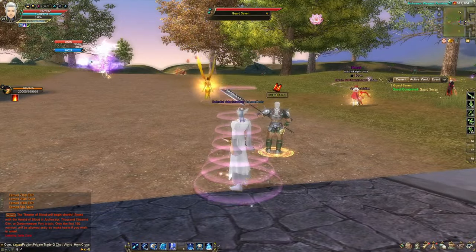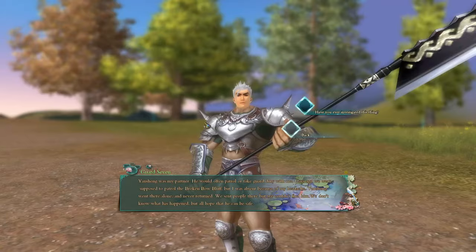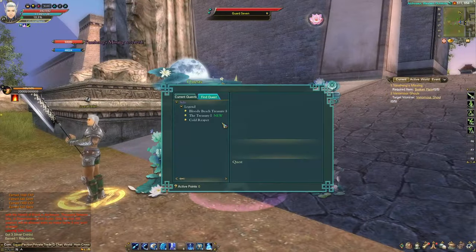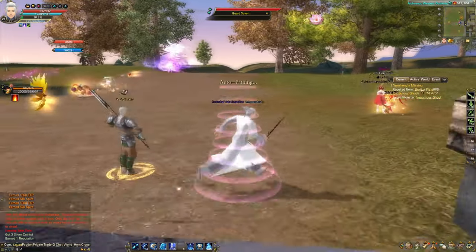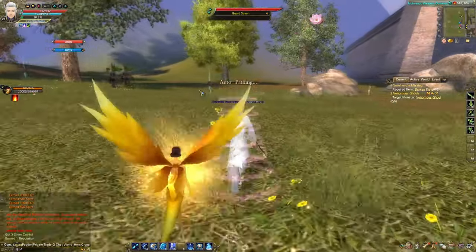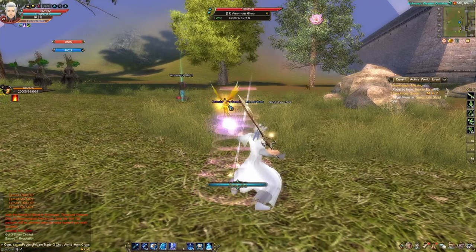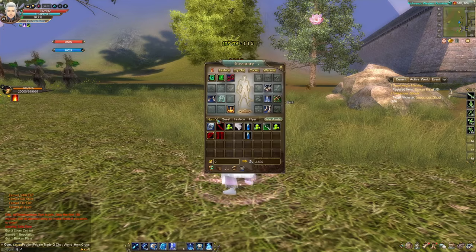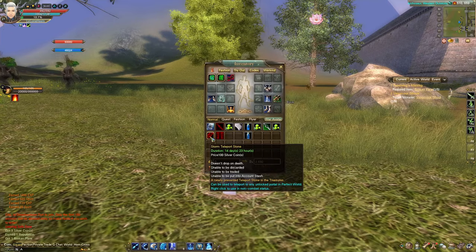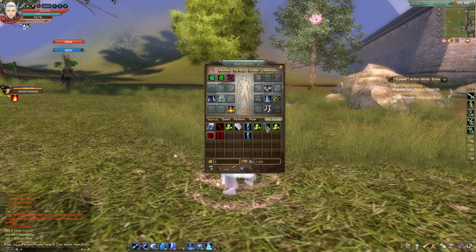He will have two quests for us and we're going to grab them both. Looks like I'll be killing venomous ghouls for both quests. I also got a teleport stone, which is nice — you can use those to teleport to any unlocked portal in Perfect World.